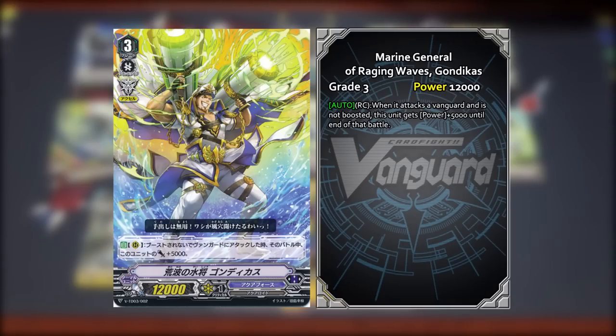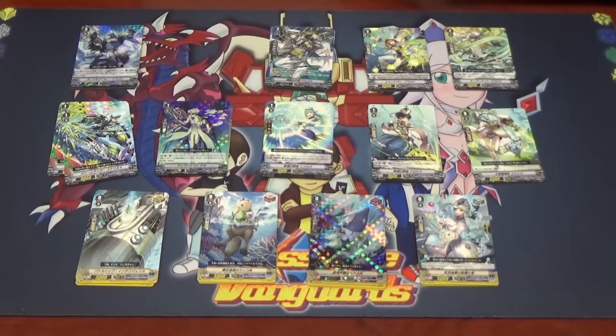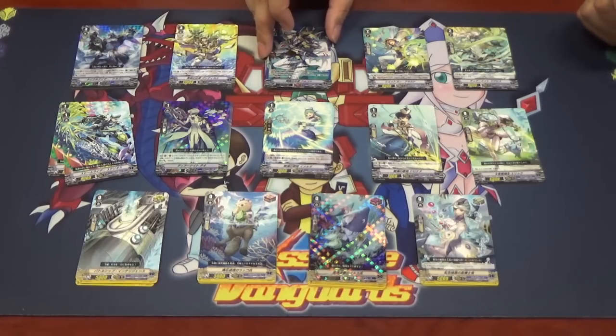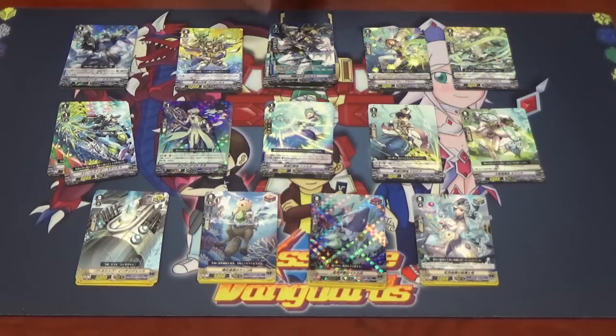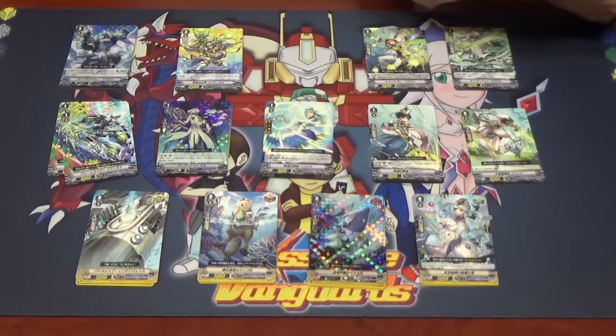Moving to the next card: Marine General of Raging Waves, Gondikas. Its skill is: when this unit attacks while not boosted, for that battle this unit gets plus 5k power. This follows in the tracks of Maximum Riser, which gets plus 10k. But imagine putting this into an Excel circle — that's plus 10k plus another five, so there's a lot of power coming. It has a gift marker, though the skill only applies on the Vanguard circle.